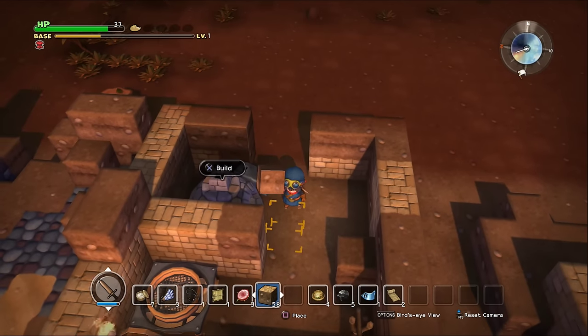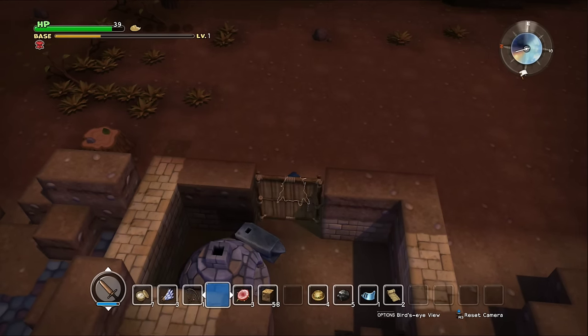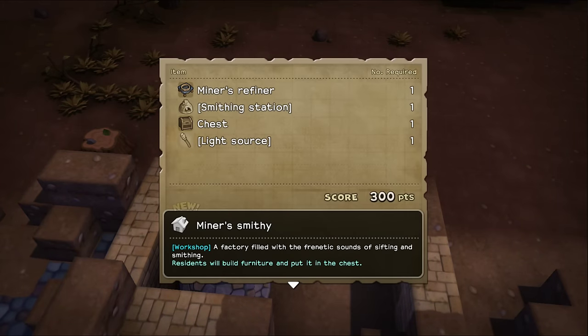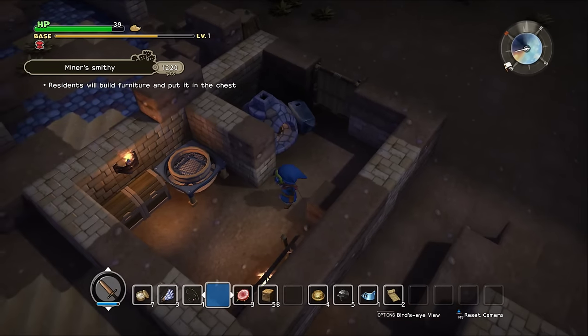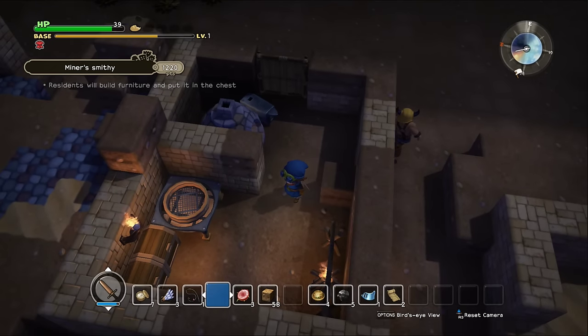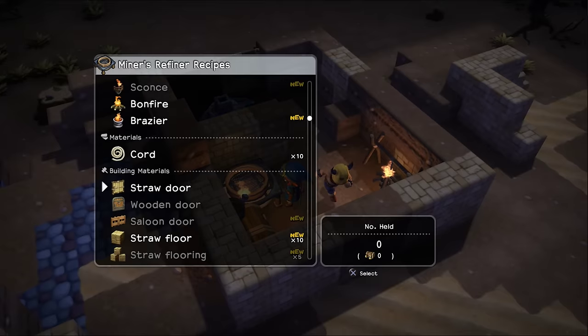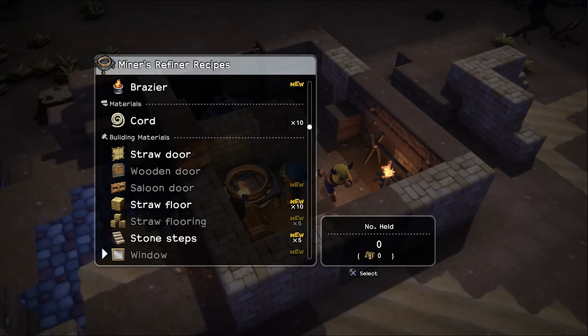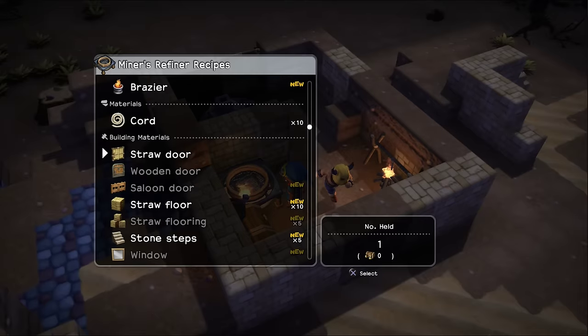Alright, let's do the door right. A miner's smithy? Oh, I built something I wasn't even supposed to yet. Okay, well, he's happy about it — that's cool. Let me do another straw door and a light source. Dang it, I built something I didn't even want to.